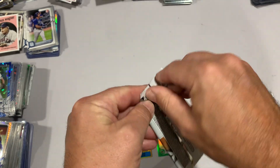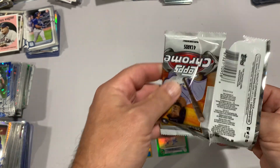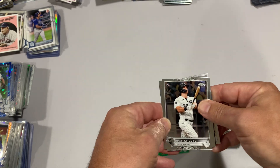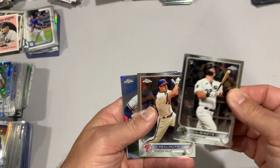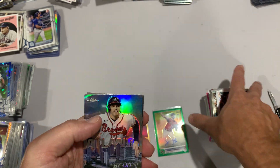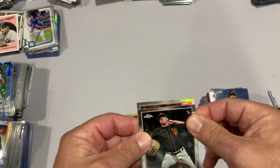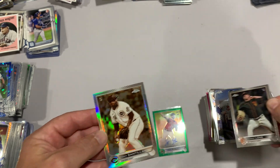Down to the last pack - well maybe it's not thicker. Hoping for some last-pack magic; had some second-pack magic with the Strider. We do have a fifth card in the last one. Gavin Sheets, Realmuto, Heart of the City Freddie Freeman - who's no longer in that city. Sammy Long, and the last card is going to be a rookie - Tony Santillan.